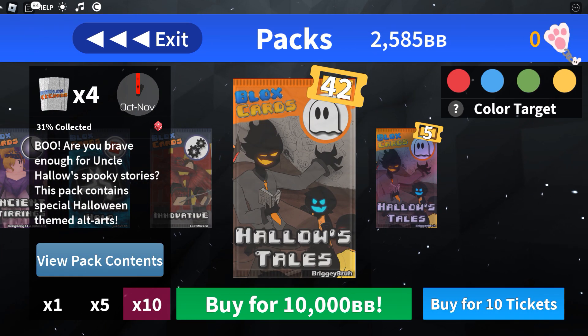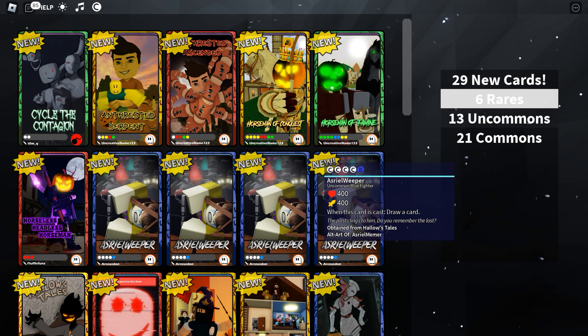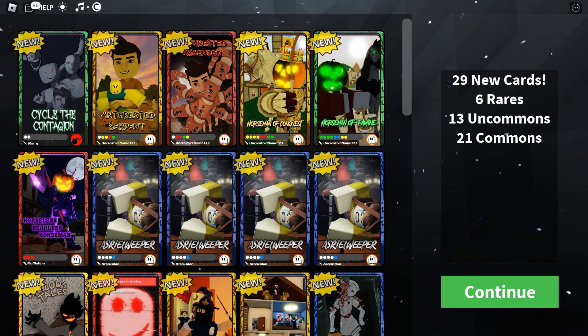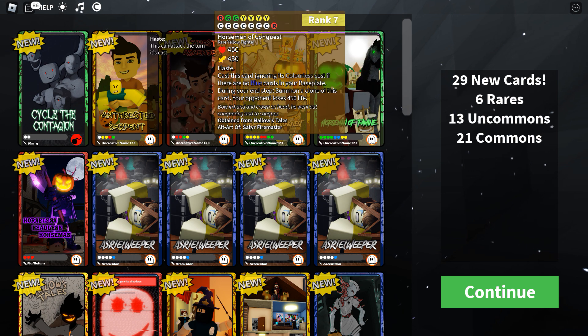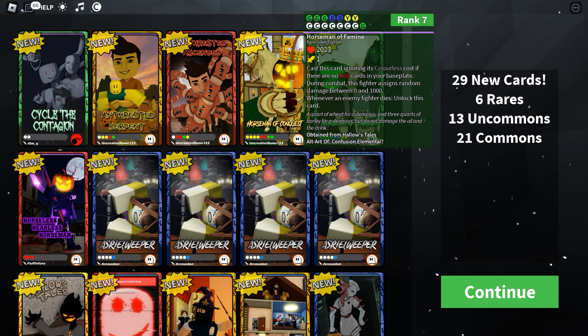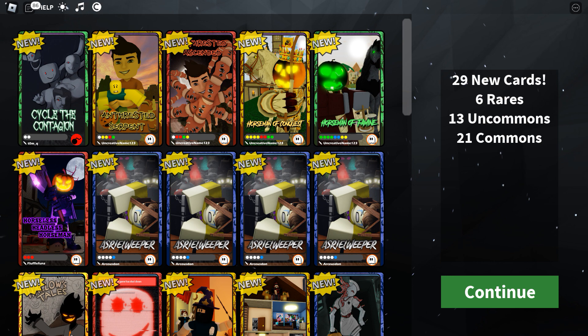Let's keep going and see what we get in the next set. Come on, 10 tickets. We got six rares. Oh my goodness gracious, that's not what I'm looking for. I do like these Horseman cards though, those are pretty neat. Some of them are Satyrs apparently. Let's keep trying though and continue.